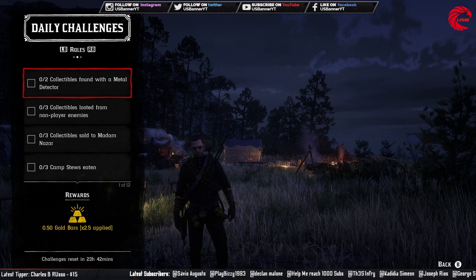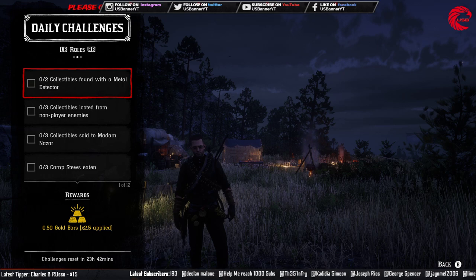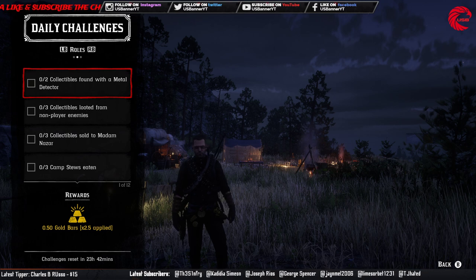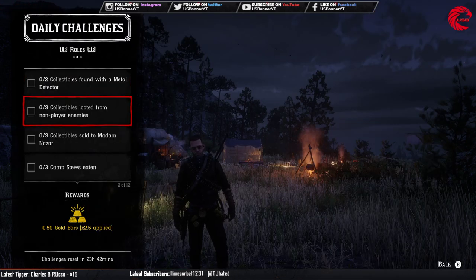For the role challenges, you have to collect two collectibles with the metal detector. I recommend the coins — here are all the coin locations for July 20th. Go to these locations and collect any two coins and that challenge will be done.